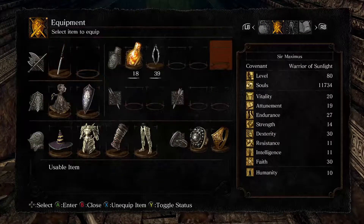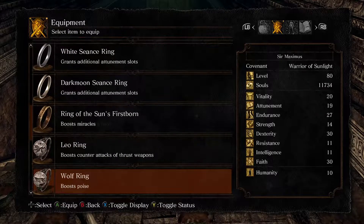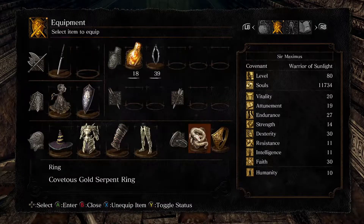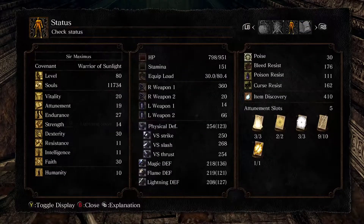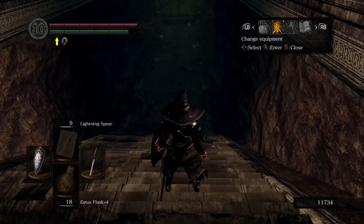The Gold Covetous Serpent Ring also boosts your item discovery. Now, if you wanted to go even crazier, you could get the Symbol of Avarice. But we're not absolute try-hards, just try-hards. So that's good enough to get you to 410 item discovery between the two of those things.